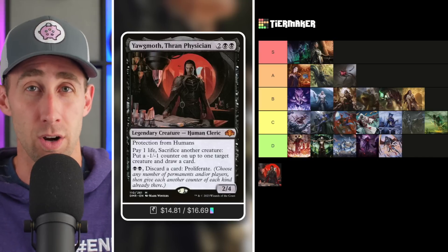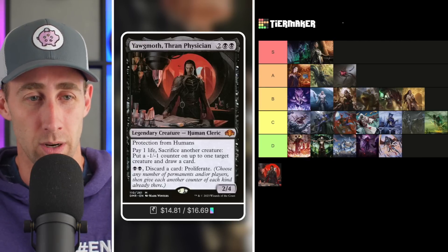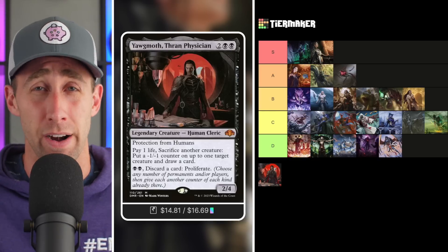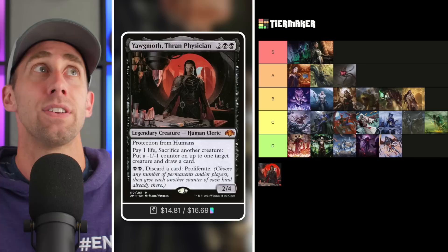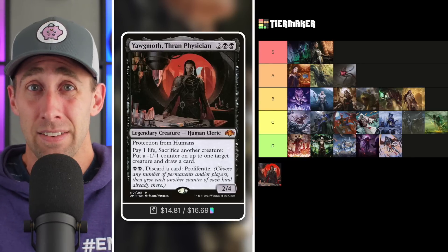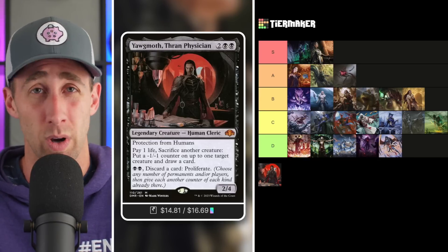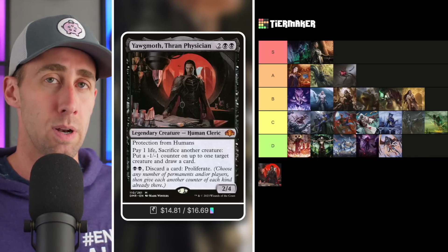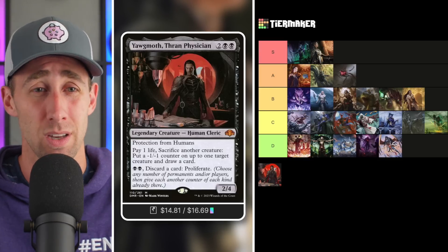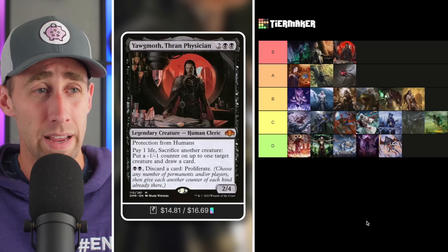And finally, Yawgmoth, Thran Physician — I'm just going to tell you right now, it's probably an S-tier commander. A 2/4 Human Cleric for four, two black. Protection from humans. Pay one life, sacrifice a creature: put a -1/-1 counter on one target creature and draw a card. Black-black: discard a card, then proliferate. This does a ton — it's an incredible draw engine. Sacrifice creature fodder to draw through your deck quickly while putting -1/-1 counters on opponents' creatures. One life is absolutely nothing. With undying creatures, this goes infinite easily. With Zulaport Cutthroat in play you basically just win. Even outside of a combo approach, Yawgmoth is an S-tier commander, and with the combo approach it's definitely up there.